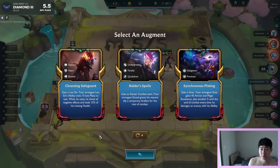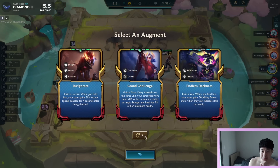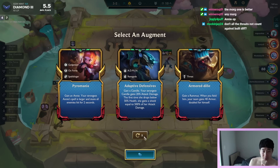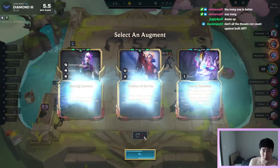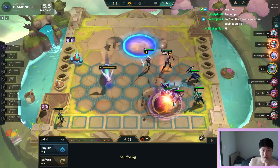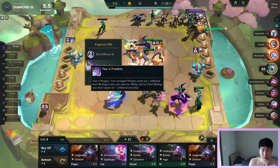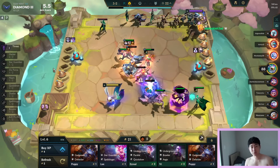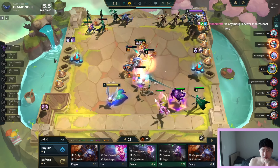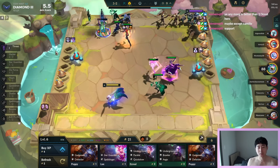For the next augment we got Grand Challenge and Endless Darkness. Let's see if we can hit the Morgana one. We got one - yeah, because you can put Morgana into Build Different. So we got this: 'You're strong - if Morgana sends out one additional bind.' For the hero augment you're looking for Morgana.